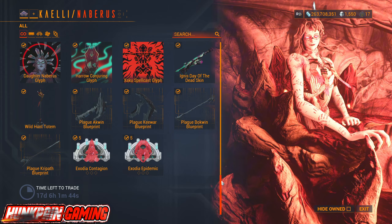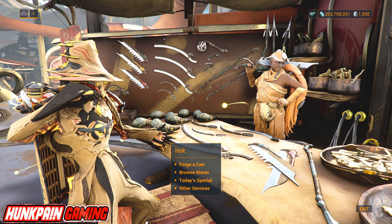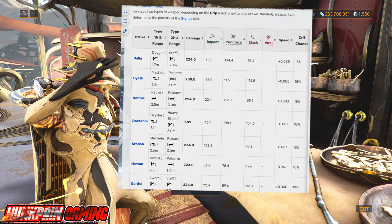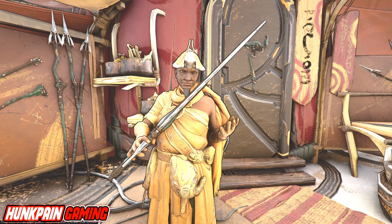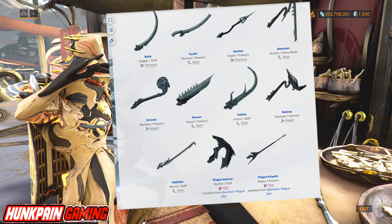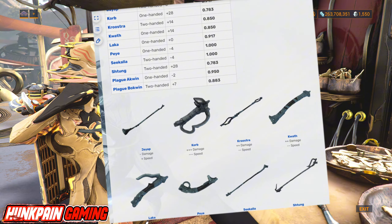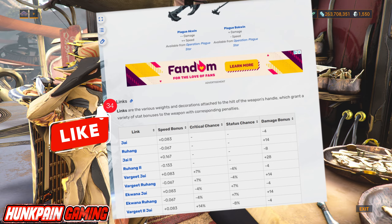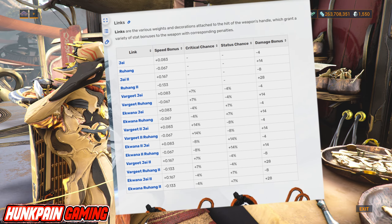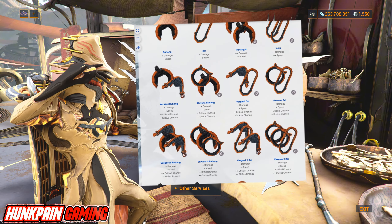If you watch this in the future, I'm sorry Tenno — you have to wait for the event. As always, we take a beginner-friendly approach for Tennos who don't know anything about Zaws. So what is a Zaw? Zaws are modular melee weapons created and assembled at the Hok anvil in cities. Like any traditional weapons, Zaws utilize a modular component system with interchangeable parts when crafting.